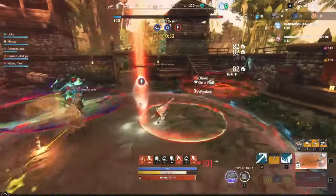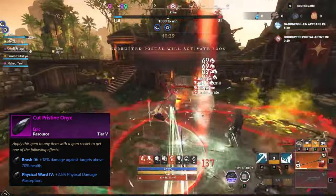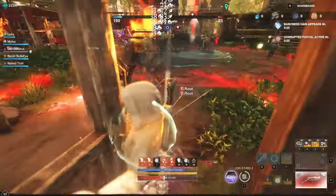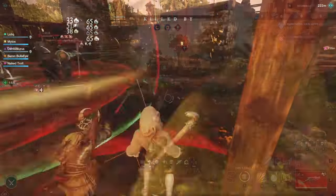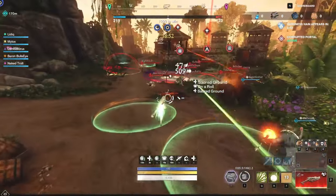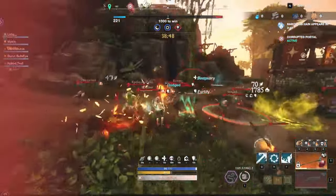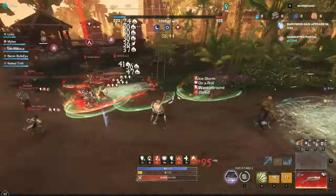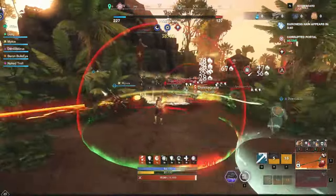In all armor pieces we will slot Onyx gems, since most of the enemies we will face are melee users mainly running slash, strike, and thrust damage. Note that you don't need to Runeglass your gems, as you are playing a supporting role and your damage will not increase much. It is better to be tankier than to deal a little bit of extra damage, which is why we are not using Runeglass on our armor.